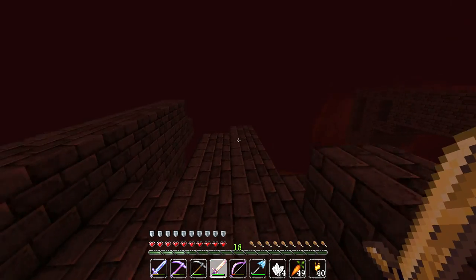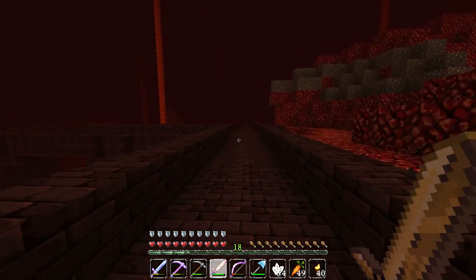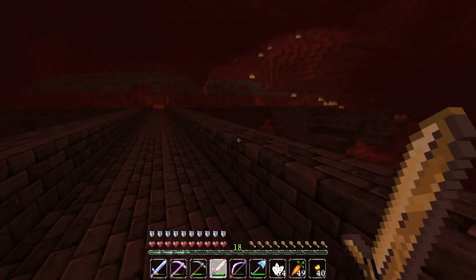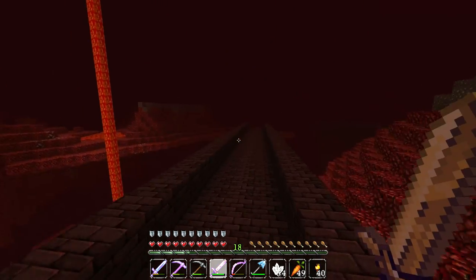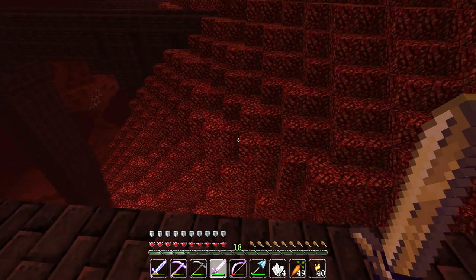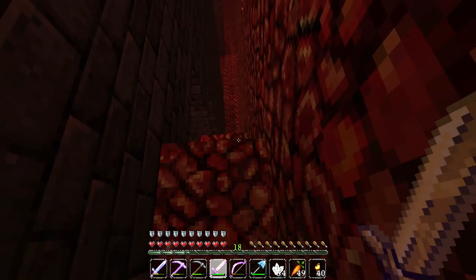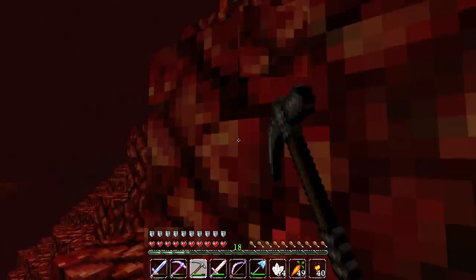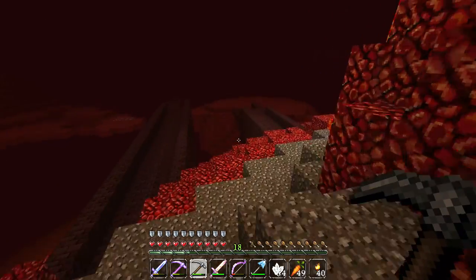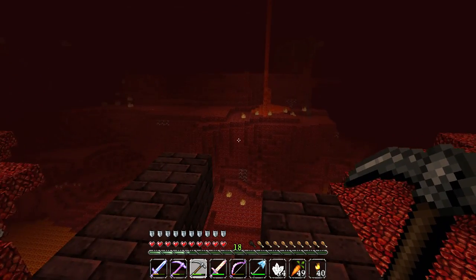This looks like a pretty good place to spawn wither skeletons, overlooking a giant ocean of lava. This also looks like a promising location for a blaze spawner. For those who watch my Feed the Beast series — I was just thinking we could use the portal gun to move blaze spawners over and make a really awesome blaze farm. But obviously there are no portal guns in Minecraft Survival. That was pretty close to dying — I almost fell through that gravel pit into a pool of lava and there was absolutely zero chance I could have gotten out of there. That was a little bit too close for comfort.